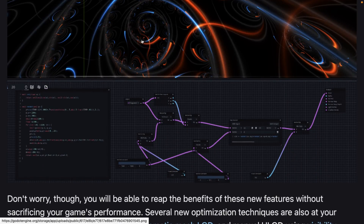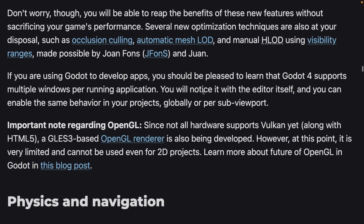On the performance optimization side, there's occlusion culling — which was thankfully backported — and automatic mesh LOD, which is kind of what Nanite is all about if we stay with the Unreal Engine 5 comparison. There's also manual levels of detail with visibility ranges.